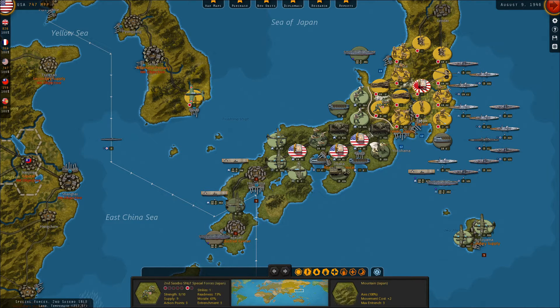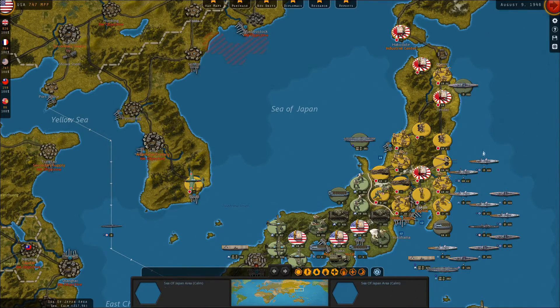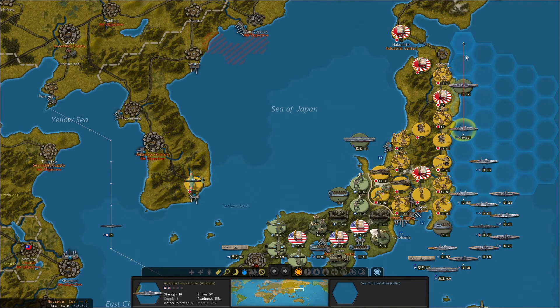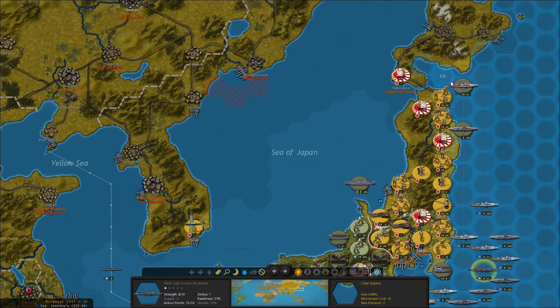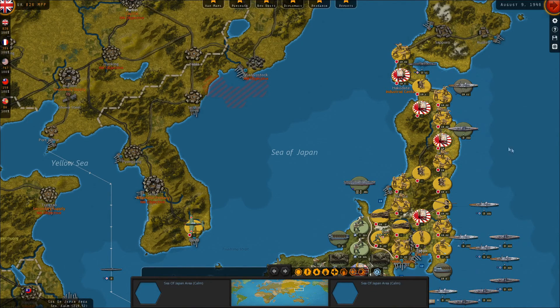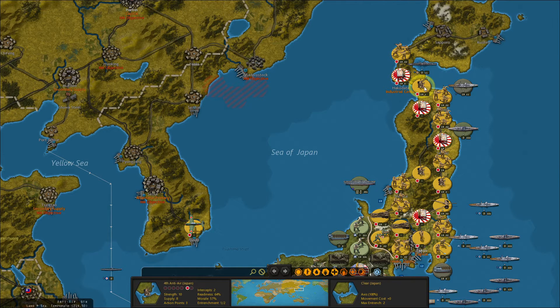Maybe a better strategy next turn would be to try and hit the artillery with naval vessels. Let's also do some recon north — so we can see the Japanese have troops pretty much all throughout Japan. If I bombard it, does it lose an intercept? It doesn't.